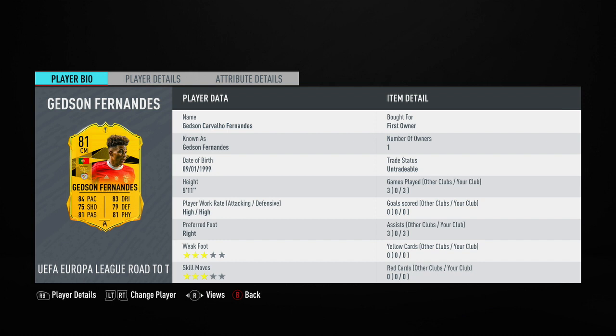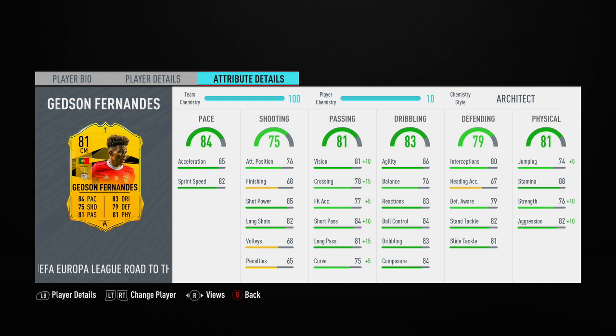Moving along to Gelson's stats, his main standout stats are going to be his 85 shot power, his 84 ball control, as well as his 86 agility, and finally his 84 short passing. I had the Architect chemistry style applied to this Gelson Fernandez card.